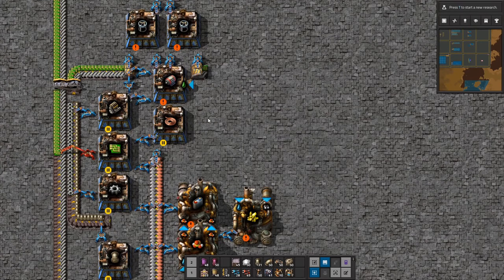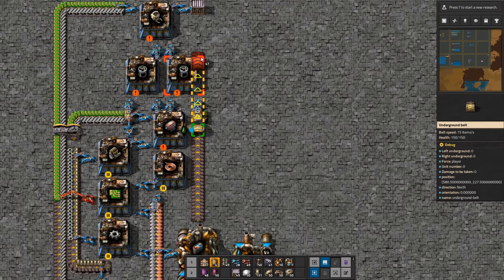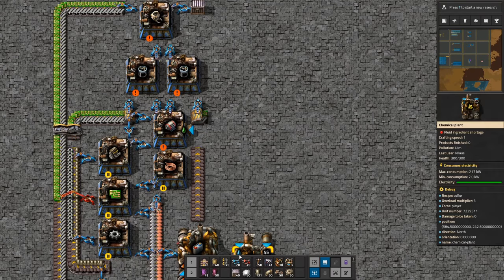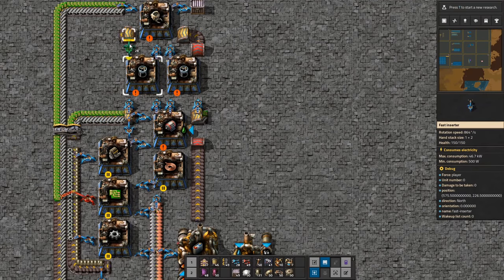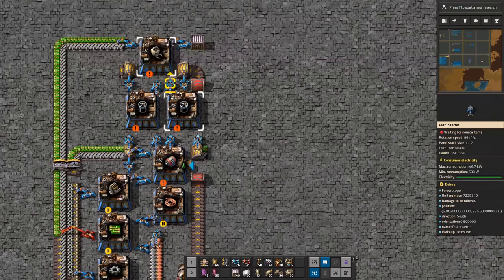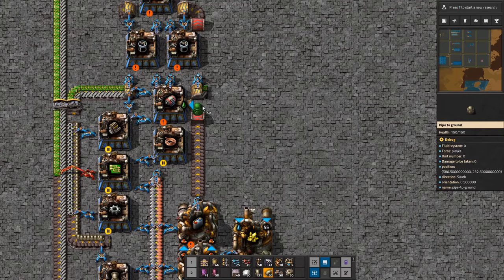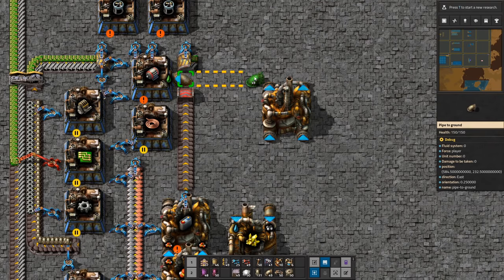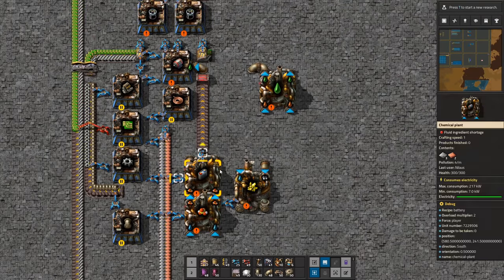Now let's get the batteries up and running. I would like to build it something like this — it would be super nice to do that. We could just make this a red belt; at this point you definitely have red belts, so I think it's fair enough. Batteries are now taken care of, and all the inputs are theoretically handled. But this slot has to be reserved for something out here — that will be lubricant. Lubricant goes in here.